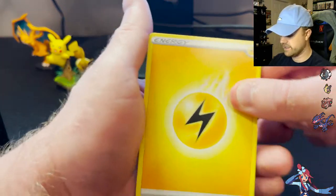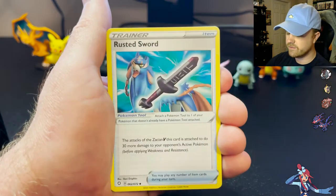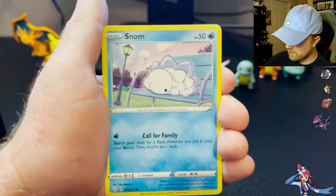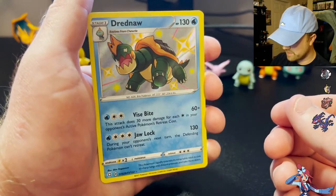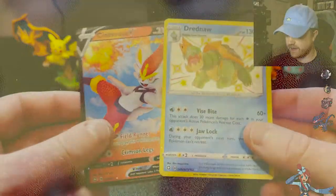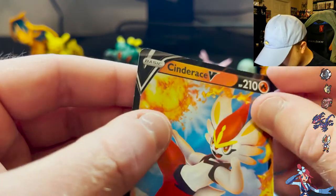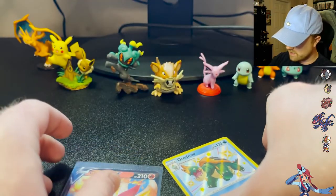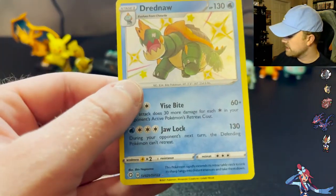There's one pack left after this, and I'm going to say that one has Charizard in it. Pack five: Floatzel, Rusted Sword, Spinarak, Cufant, Gossifleur, Rowlet, Snom — oh wow, Shiny Dreadnaw! Beautiful, look at him. And Cinderace V — a perfect pack. I've pulled this Cinderace V plenty of times. Look at that Dreadnaw — it's beautiful. I forget some of the shinies in this set, but that Dreadnaw is gorgeous.